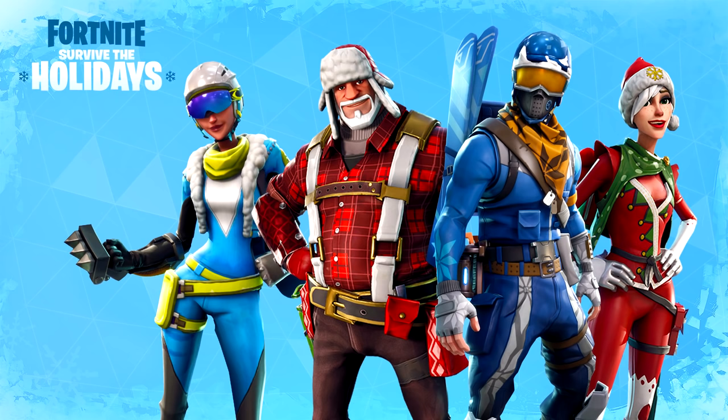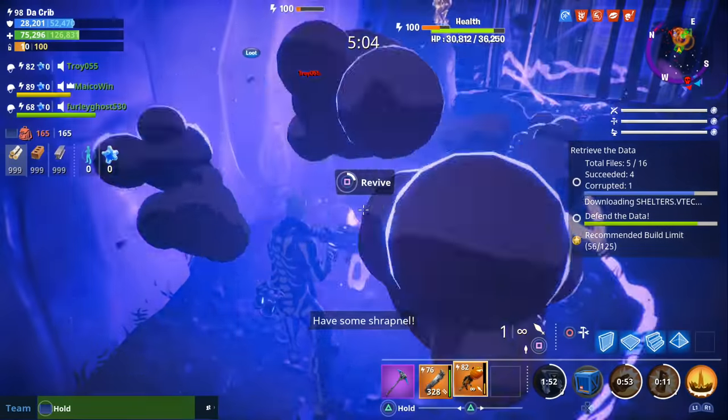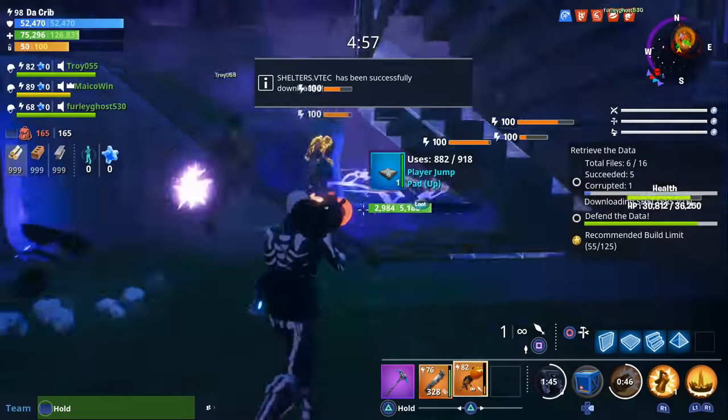A couple of ways you can get these heroes: you can get the legendary version of Sarah Klaus from the event store, which I'll go over next. You can get legendary Kyle as a reward from one of the quests, and you can get epic versions of Jonesy and Jess as rewards from quests as well. So keep that in mind before spending your in-game currency at the event store. There's also going to be a fifth new hero called Raider Nomad — a new shotgun-focused soldier hero, but the only way to unlock him is to get to level 100 in the collection book.